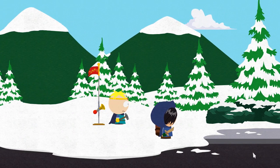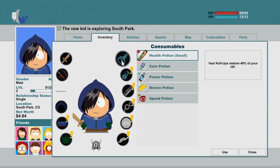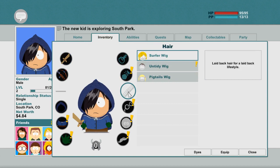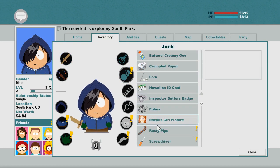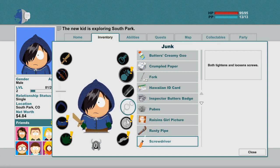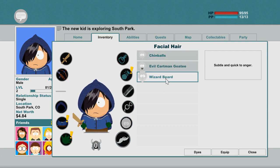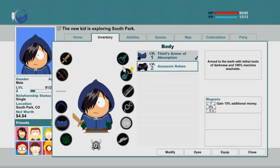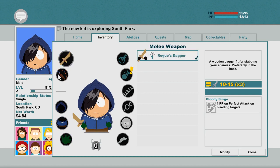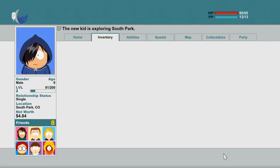By pressing I, you can check your inventory. In the inventory you can queue your weapon or you can modify your guns.